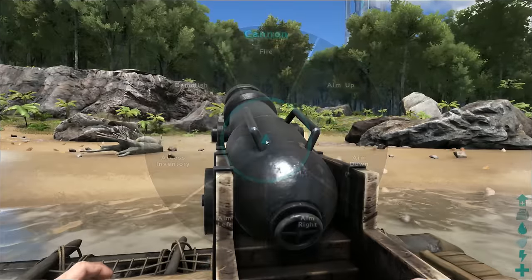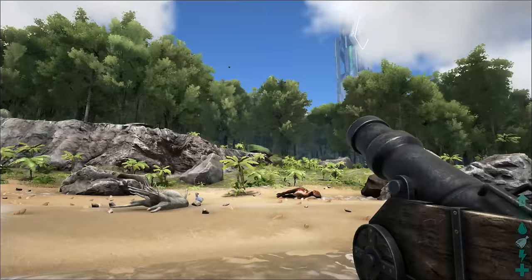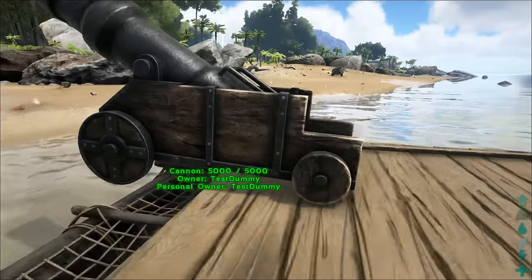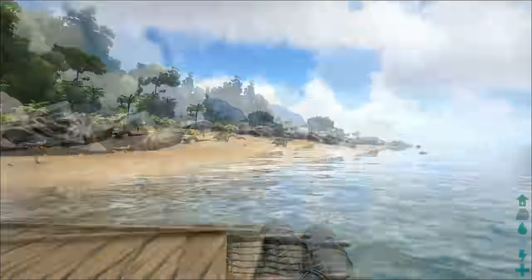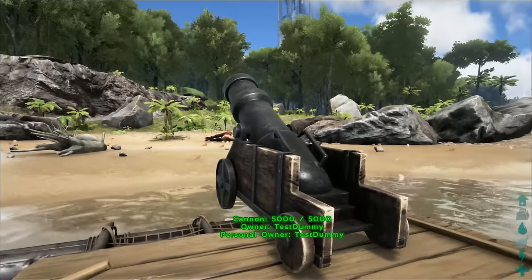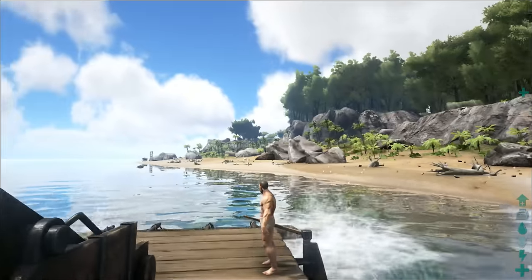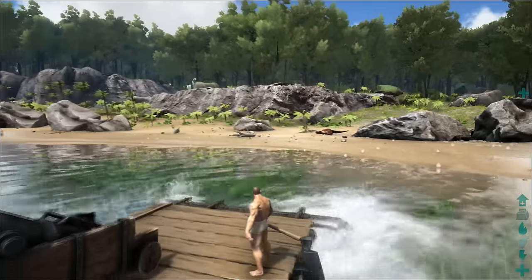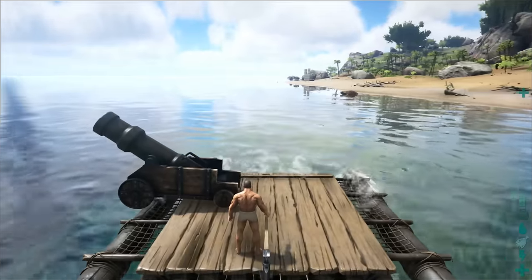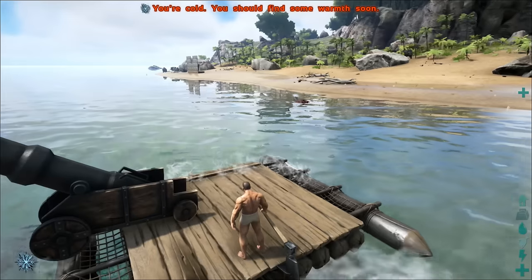I'm just going to shoot one of these into space to see how far it can aim — that's the max it can aim. If you ever get good at aiming these things, you can definitely use this as an artillery piece. You could put a raft on the shore of some base you're raiding and shoot a few shells over if you have enough resources. It is quite expensive, but it's a lot of fun and it's going to be a very efficient way of raiding. Ballistas don't do that much damage and Gigas are pretty useless at destroying stone, so this thing is going to be pretty damn good.